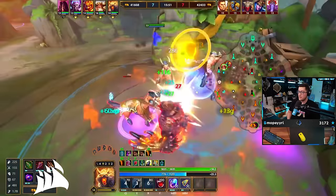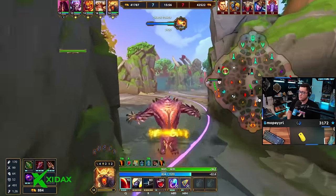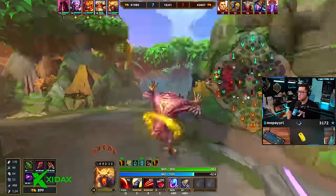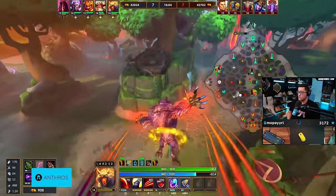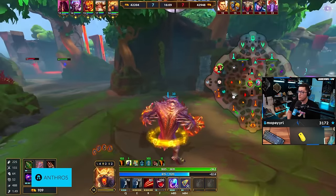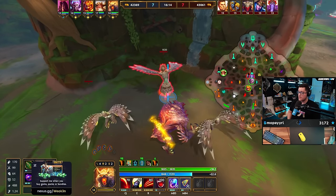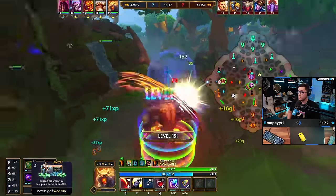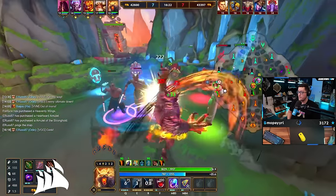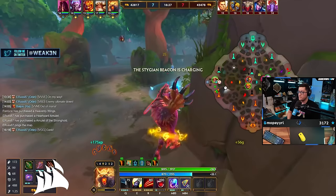You can get timers on objectives - that's what I would do. When you went to speed there was really nothing up - you went across the map to try to get some farm, so you could have just done these backs. I like to just glance - I don't even expect the camps to be up a lot of the time if I don't know where the jungler is. It's good to know that they're down, to get that timer. Your team's also fighting for no reason in mid, so you've got to take this time to farm while they're chasing around doing nothing.